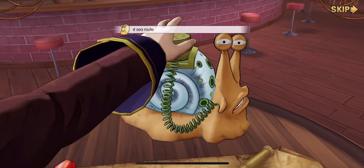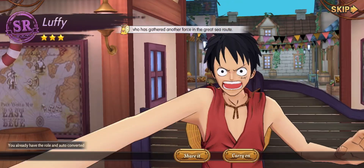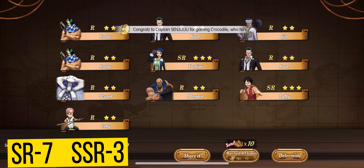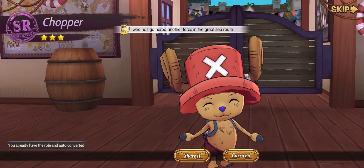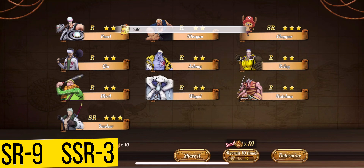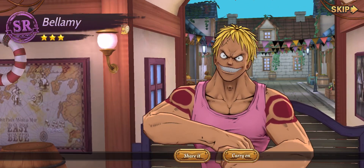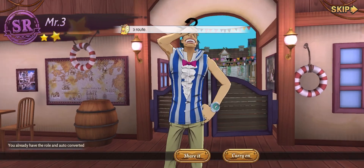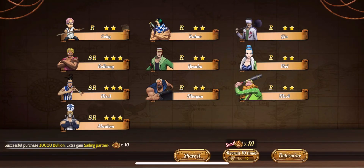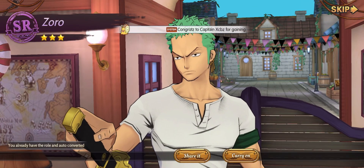All right, Tashigi — not bad, I already got New World Tashigi which is my strongest character right now. Luffy — nice! Cute Chopper — Chopper is the best SR healer in this game. Smoker — Smoker is a counter to anti-heal heroes like Chopper. Bellamy the bad boy — I haven't used him yet though. Next is Mr. Three, this annoying character. We still have three SSR heroes. Zoro again — he's strong early game.